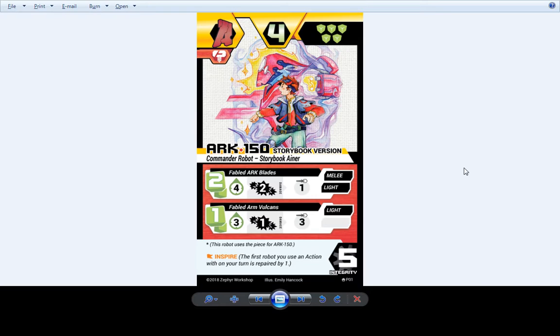Here we start off with the ARC 150 storybook version, which has an ability called Inspire that heals the first robot you attack with on your turn. This is sort of the folktale version of Ironer — it features art from Emily Hancock in a completely different style from anything else in the game, because I wanted to experiment with having different artists work on the game in the future. The flavor is this is kind of like the tapestry of Ironer and how he started the war. Fabled Arcblades, Fabled Armed Vokans.